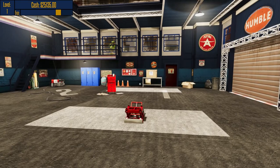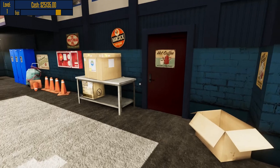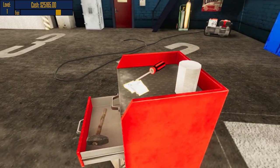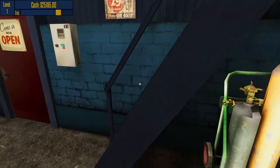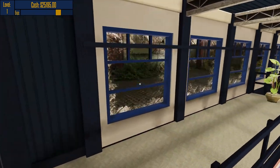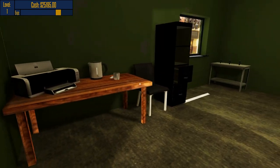I just started playing this, so I don't know yet what sort of upgrades and various things we can do to the garage. The garage already looks pretty legit — it's a decent size. Normally in Car Mechanic Simulator, we were given a very tiny area to begin with that we could expand as time went on. I got the Cash Stack Bronze Trophy achievement. I just found enough money in the game to continue getting various achievements. There's a door over here — there's a painting area where you can do painting for the parts. What's upstairs? It's just sound effects for outside.